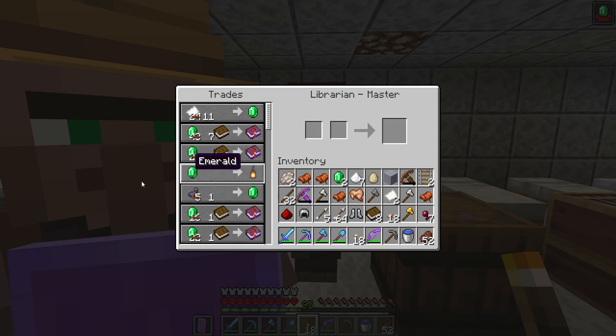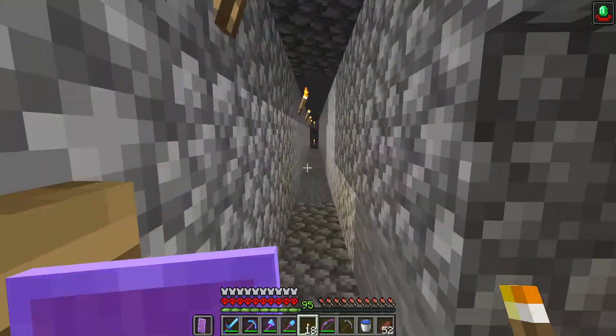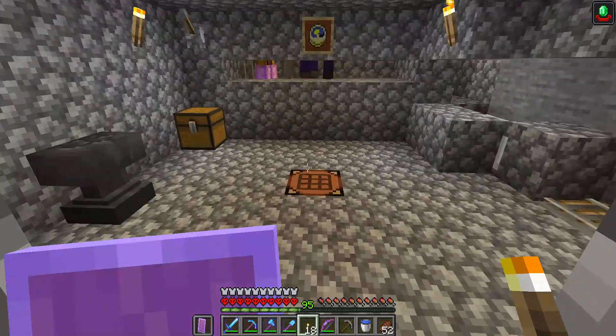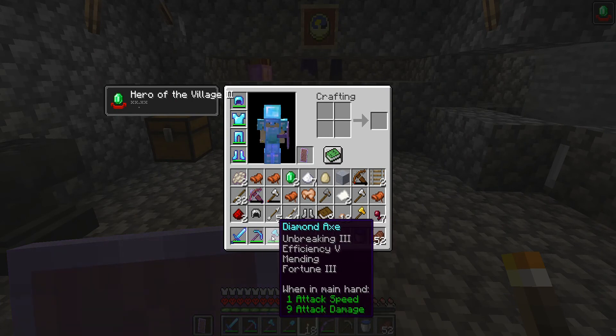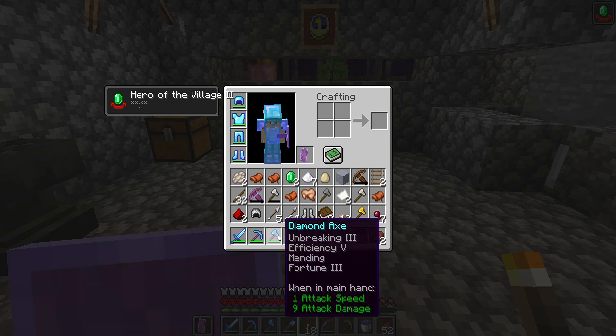Now that I can use mending, I have to do a lot of mob farming anyway, and the mob farm is just off my village, so I can go and mend all my items. As you can see, I've got a sword, a pickaxe, an axe, and a shovel — all maxed out with efficiency 5, silk touch, and fortune. Fortune gets me a lot of flint. I was using the shovel to recover melons before, but now I have an axe with silk touch so I use that for melons instead.